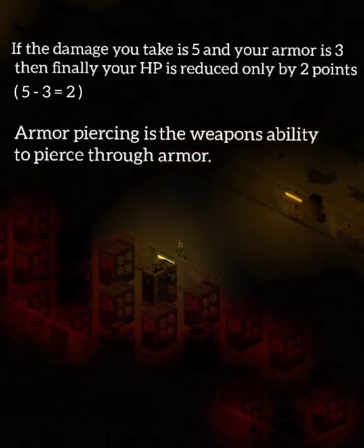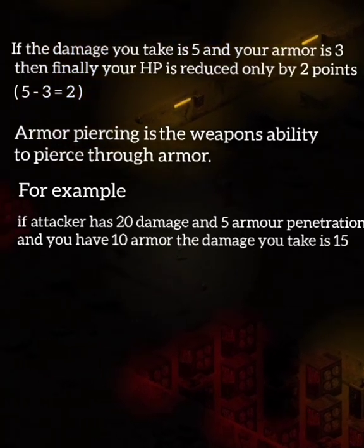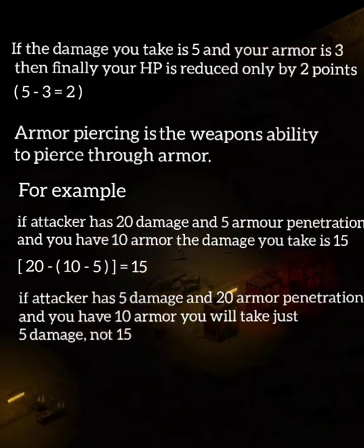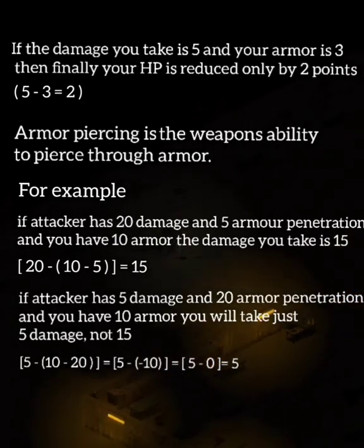Armor piercing is the weapon's ability to pierce through armor. If an attacker has 20 damage and 5 armor penetration and you have 10 armor, the damage you take is 15. If the attacker has 5 damage and 20 armor penetration and you have 10 armor, you will take just 5 damage, not 15.